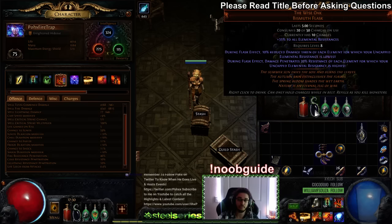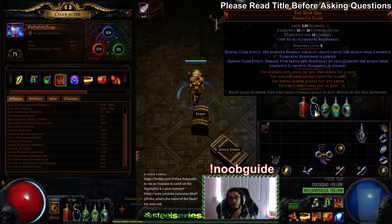This flask is also not too bad compared to a bismuth flask for covering resistances in elemental weakness maps. It has roughly a six-second duration base, and when you modify it with flask effect it goes up to about eight seconds. It consumes 20 of 50 charges, so with flask nodes and a belt roll you could have essentially three sips on it.